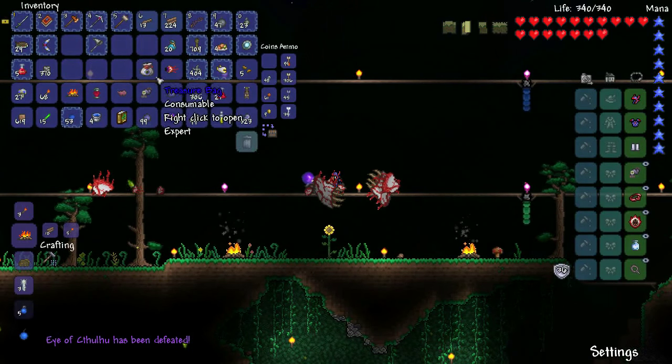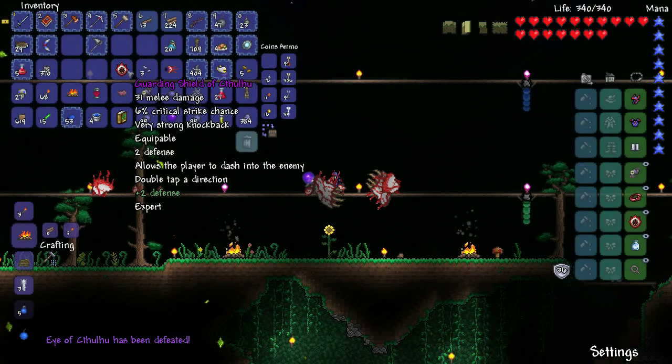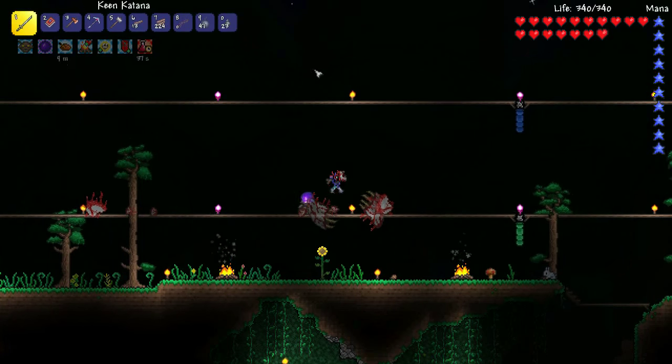So we got another treasure bag. Let's see what we get. Guarding — I think I'm actually going to take that over the melee speed. That's pretty useful.